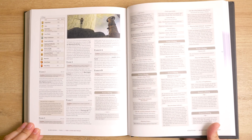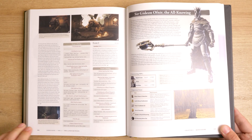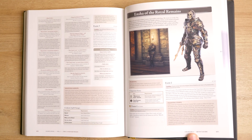Also in this section is the world history, which lays out as much detail as there is in regards to the history of the Lands Between, offering up all of the item descriptions that form the pieces of the puzzle that is the history of the Lands Between.